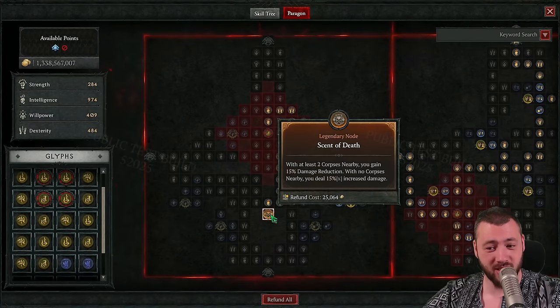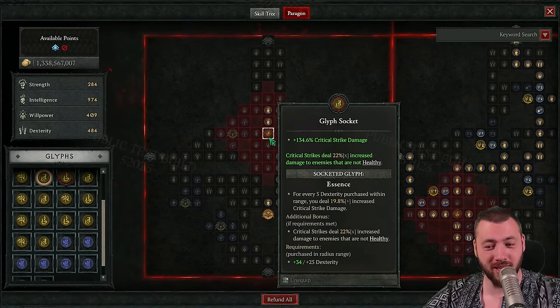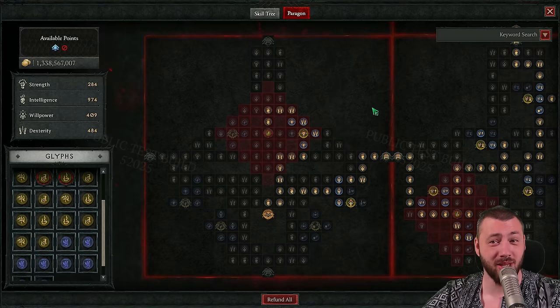Lastly, we go to the Scent of Death board for the bonus critical strikes, and here we use the Essence glyph for critical strike damage and a 22% increased multiplier that works on our minions as well, making them even stronger. Plus bonus armor, because you need a lot of armor.